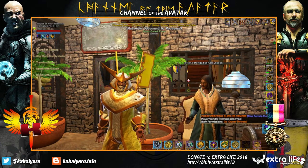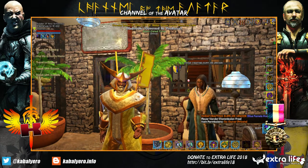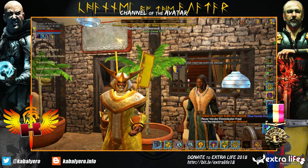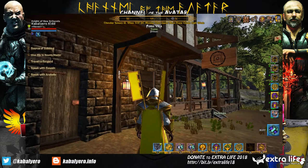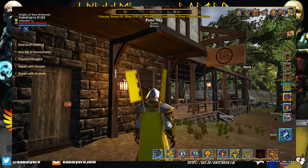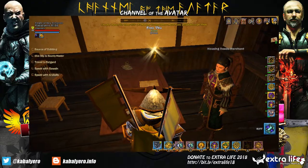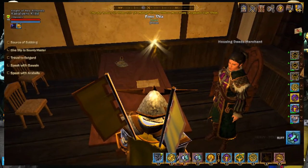There are a few ways of getting or buying a house in Shroud of the Avatar, and one of the easiest and cheapest ways is by buying from an NPC Merchant. You will find these NPC Merchants on the second floor of Banker NPC Buildings in all NPC Towns and Player Run Towns. The name of these NPC Merchants is Housing Deeds Merchant.